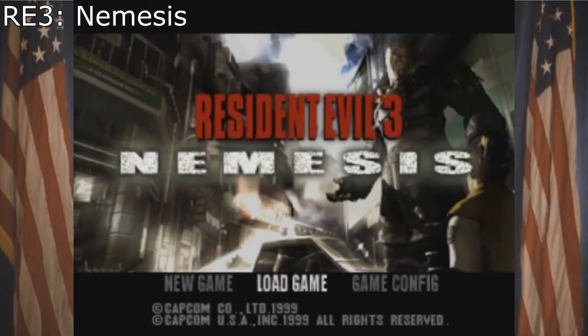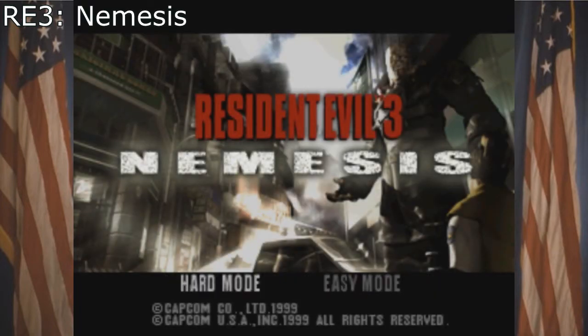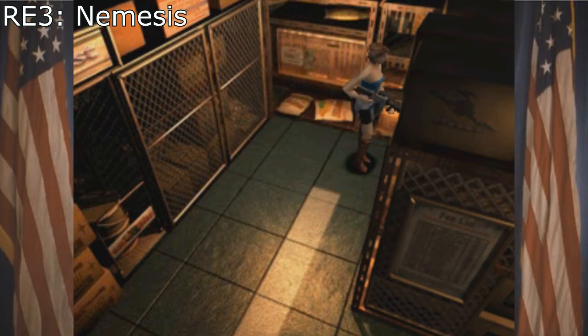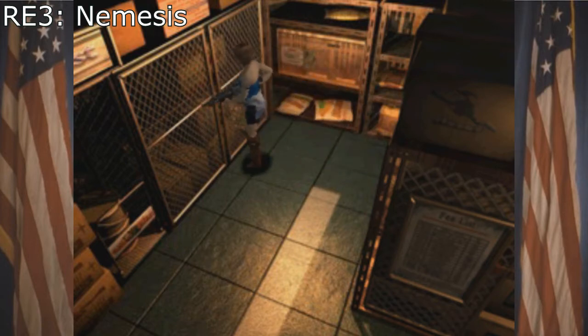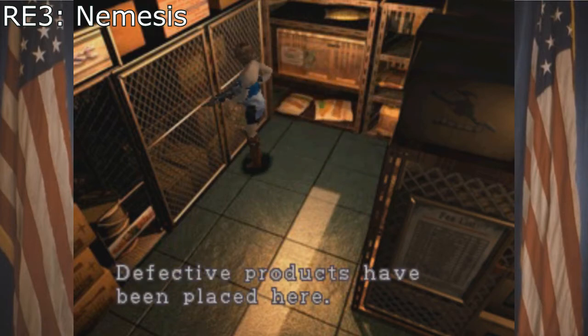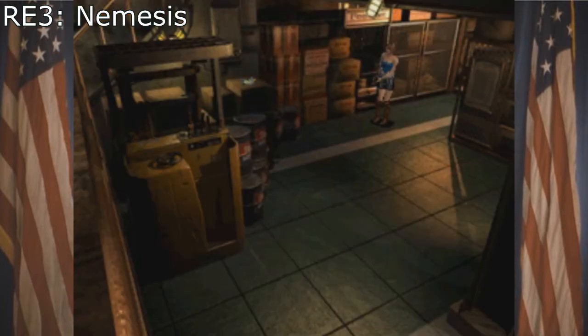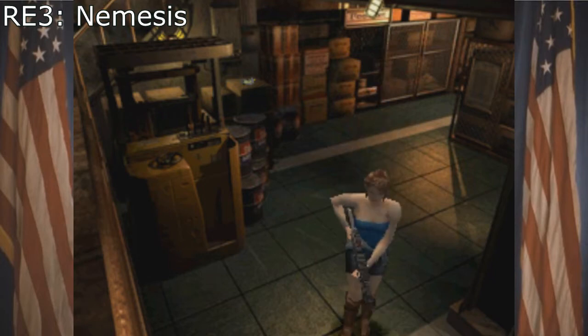But even so, there was aim assist in the original — can you believe it? In the original game there was aim assist you could turn on. Capcom has done a lot of good with their games. I bring that up because like in my Mortal Kombat review, when I complain about things in this game, I'm doing it out of love because I love the series and I just know they can do better. Anyway, let's get into it.